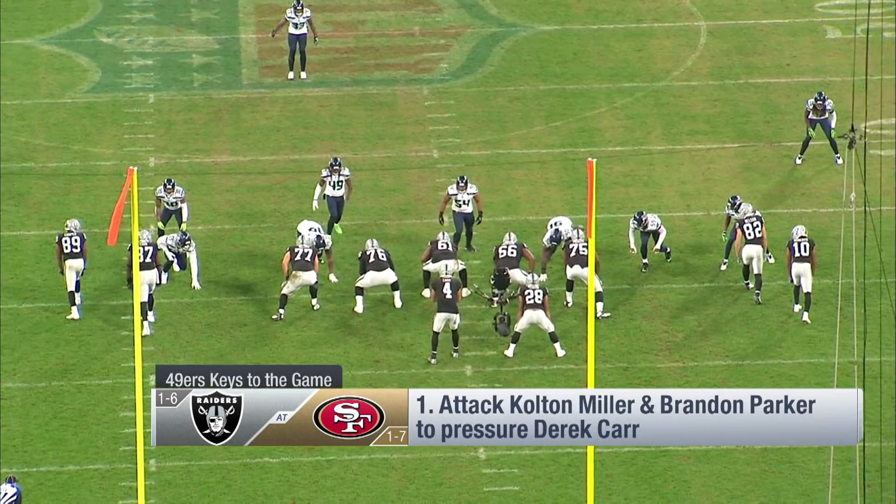Charlie, let's start week nine with some keys. Start with the Niners. Number one: attack the offensive tackles Miller and Parker to put pressure on Derek Carr.